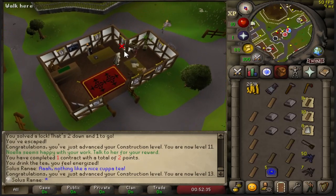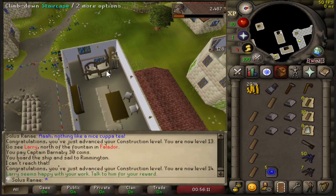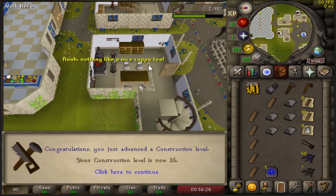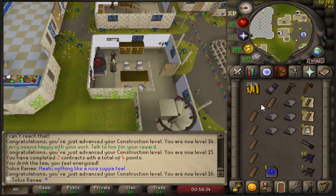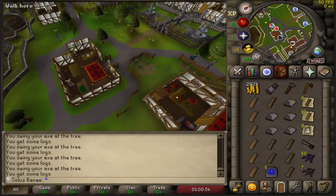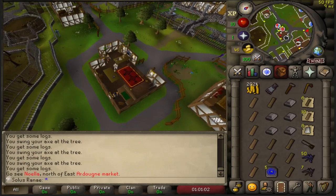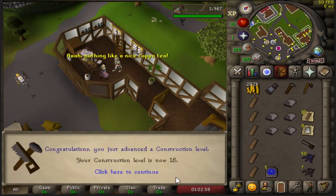Running over to Ellie in Ardy to grab another contract. Back to Falador for the second task - another 500 XP, and another cup of tea. Now at 16 Construction. I've run out of normal planks for the regular tasks and I need level 20 to use oak planks. So I'm probably going to go chop some more regular planks at the sawmill and do Mahogany Homes until level 20, then use up all the oak planks for the rest of the contracts. Teleported back to Ellie, got another contract in East Ardy. Task 3 completed, puts me to level 18 Construction.